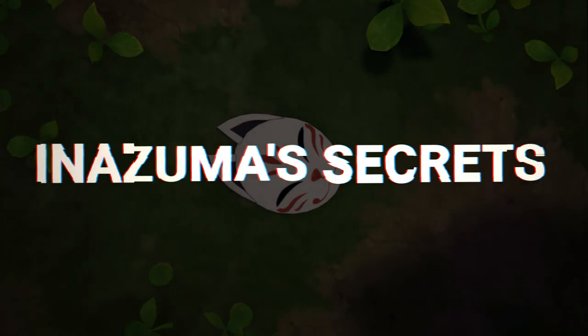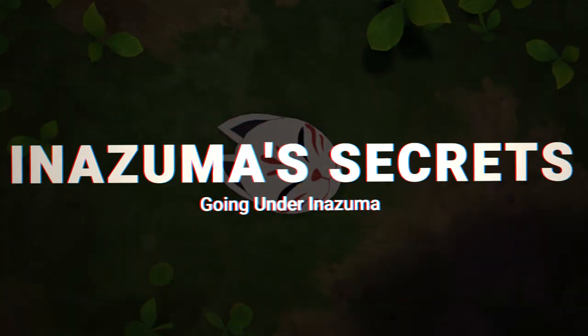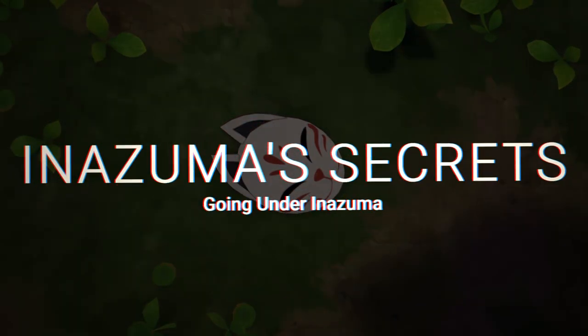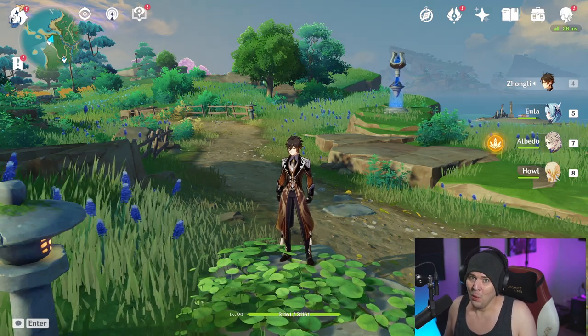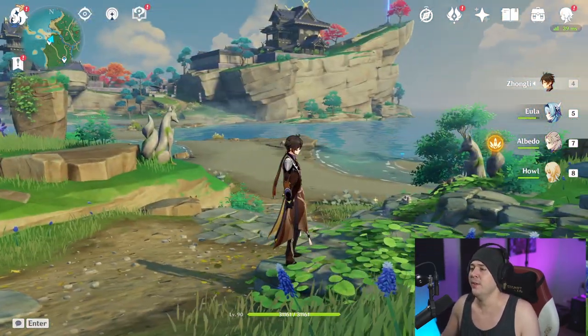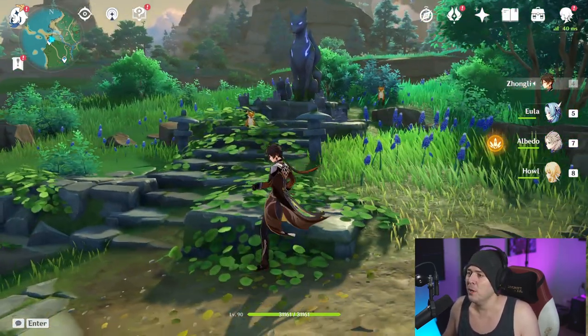There's one thing you guys are going to want to be doing ASAP in the 2.0 Inazuma patch — this is going to give you unlocked content, the Mask of Memories, a bunch of cool stuff and areas to explore. It can be a little bit difficult to finish because the game really doesn't tell you where to go, so we're going to do this as fast as possible with as much detail as possible. If you want to see more Genshin stuff, hit that subscribe button.